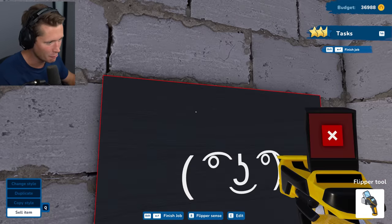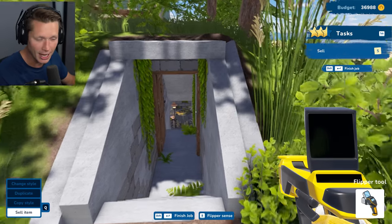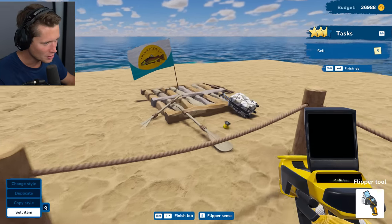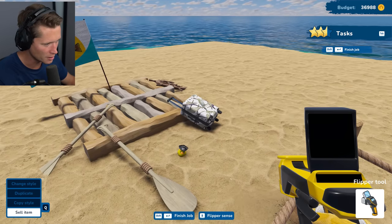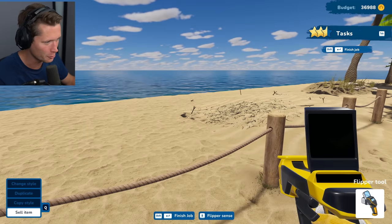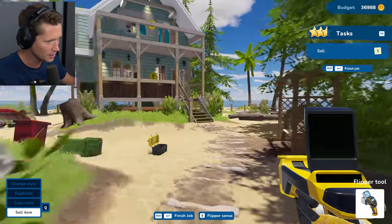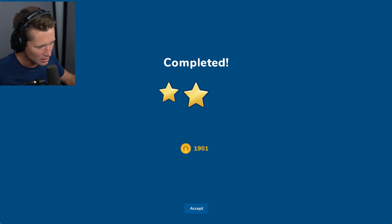I can't win them all. Look at this — I think that was a poster we put in there. We've got a piece of luggage and we came in on a raft with a little rubber ducky! This is sick — they really did a good job here. Going ahead and finishing up — let's flip that house! We got a two star because we didn't do everything they wanted, like with the windows and things like that.